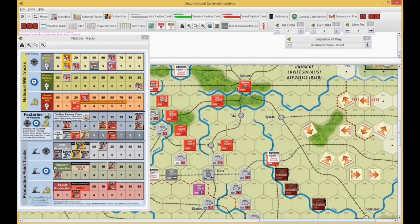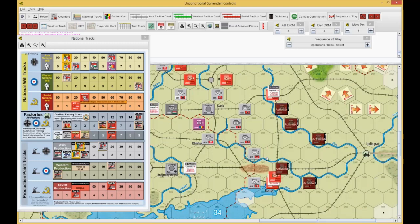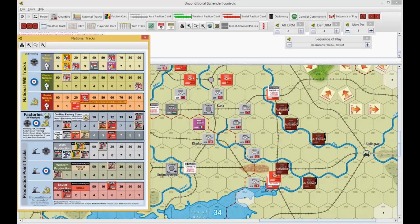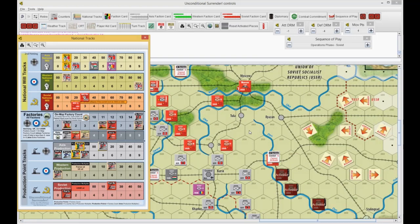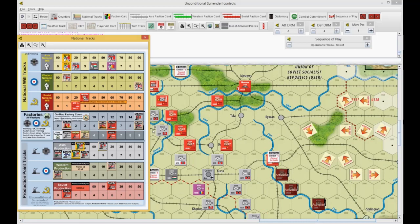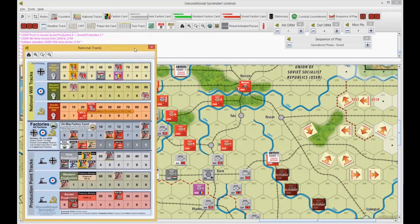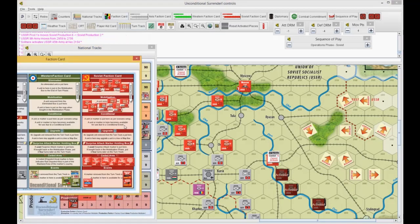I'm going to build here, here, and here. I think that's going to be it. So that was another 1 activation. I spent 5 total. I started with 26, so I have 21. The Russians are going to stop there so they can replace the shock army for 1 point. They'll do their airplanes for 12, leaving 8 left for the faction card.